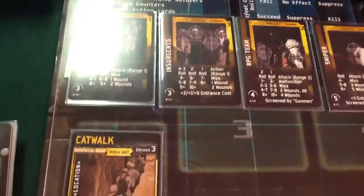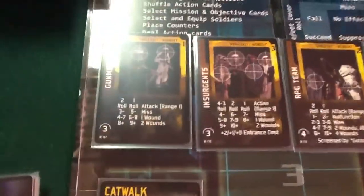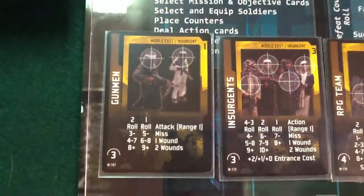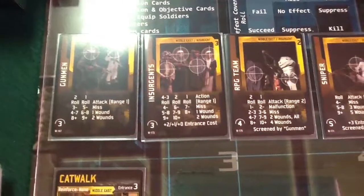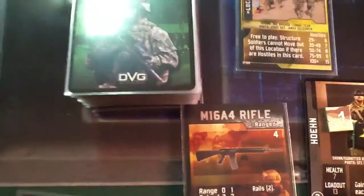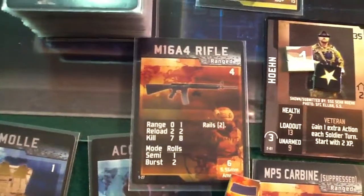What he's going to do is negotiate these terrorists that are in there so he can move forward. So, what he's going to do is we're going to pick out the gunman. We're going to use our M16A4 rifle.